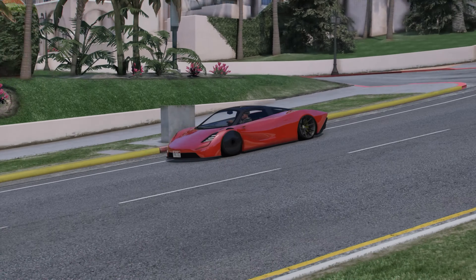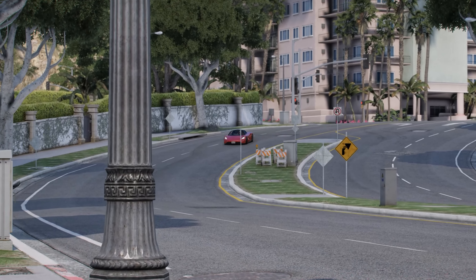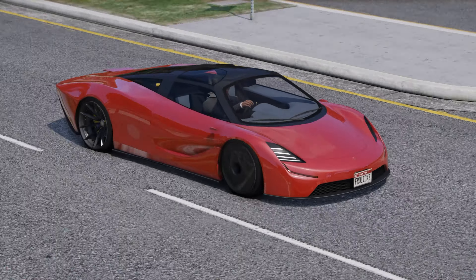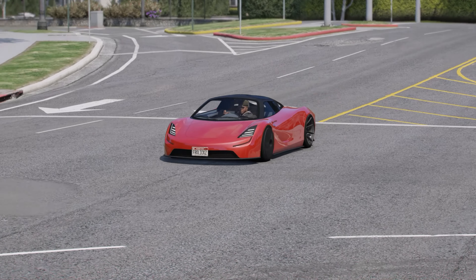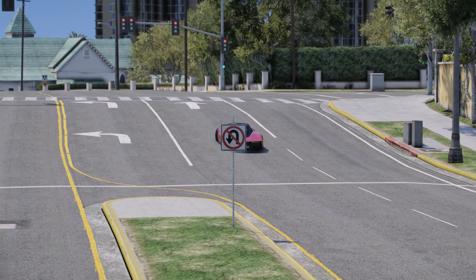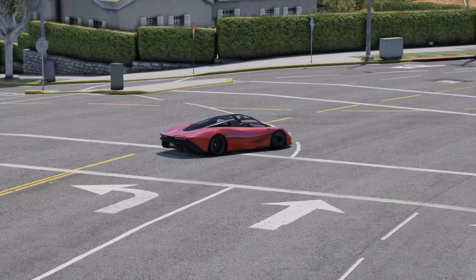All in all, it's not the worst event week in the world — we got some decent stuff. I really do like the Benny's conversion discounts, so if you're looking to buy a Benny's vehicle, now is definitely the time to do so. And if you want to work as a taxi driver, you get three times the amount of money, and overtime rumble is one of the best adversary modes in the game. It can make you a really good amount of money, plus it's also a lot of fun.